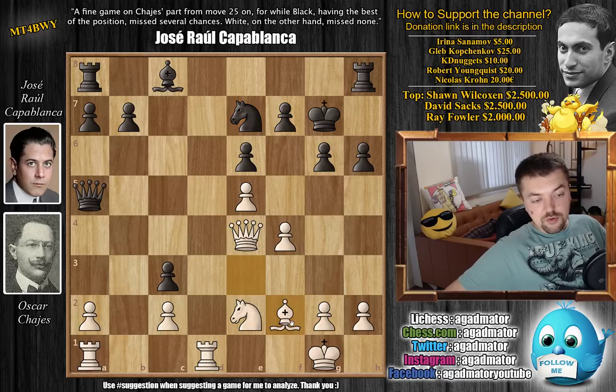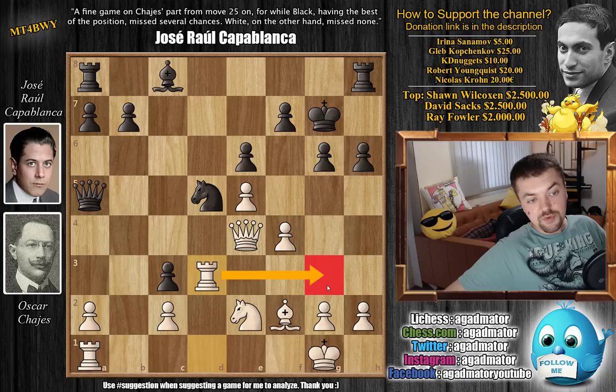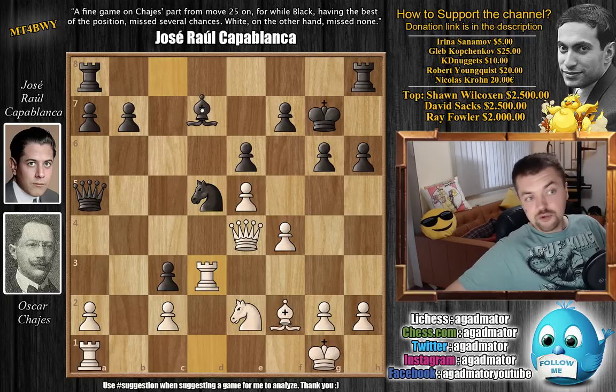We have bishop to f2, and now comes knight to d5, as planned. Now that the bishop retreated to f2, Hayes made room for a very nice rook lift. We have rook to d3 — the rook is now coming to g3, and then ideas like f5, h4, h5 will be possible. He wants to start an attack against Capablanca's king. Bishop to d7 — Capablanca continues development.